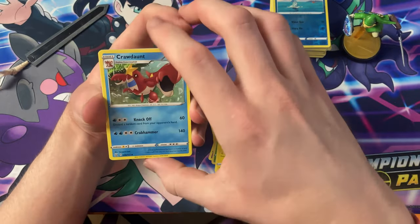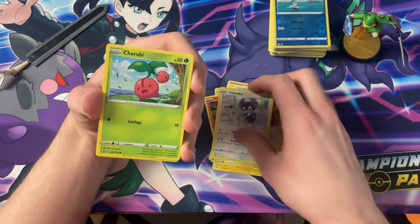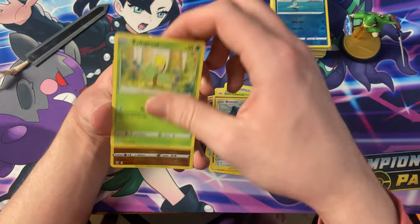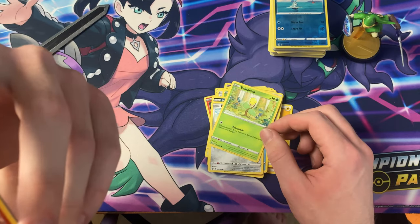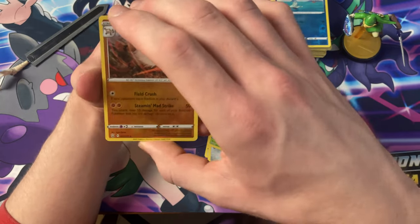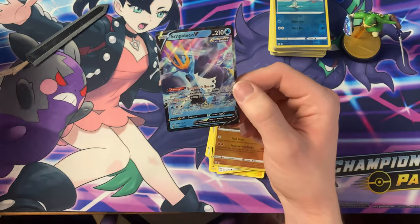Electric energy, Crawdaunt, Swordward and Shieldbert, Indeedee, Cherubi, Horsea, Murkrow, Bronzor, Bellsprout, the Reverse Primeape — it's very difficult to see the pattern/element on the back — and lastly another Empoleon V.